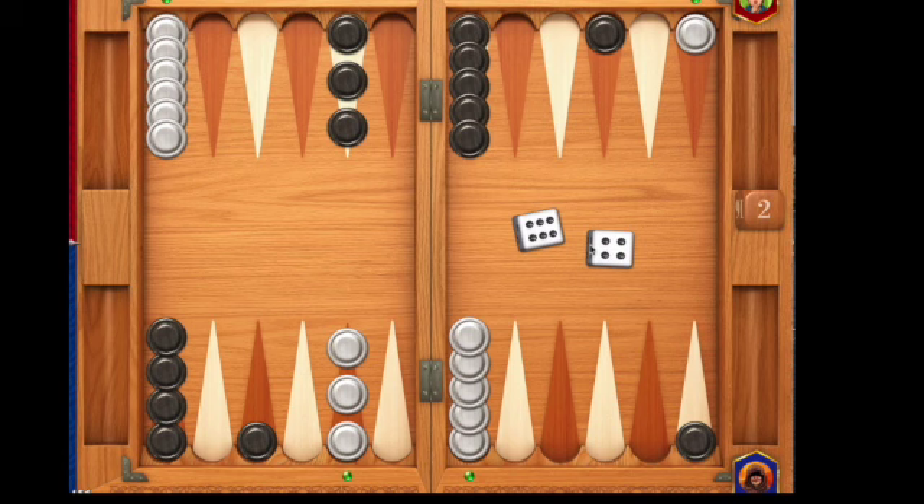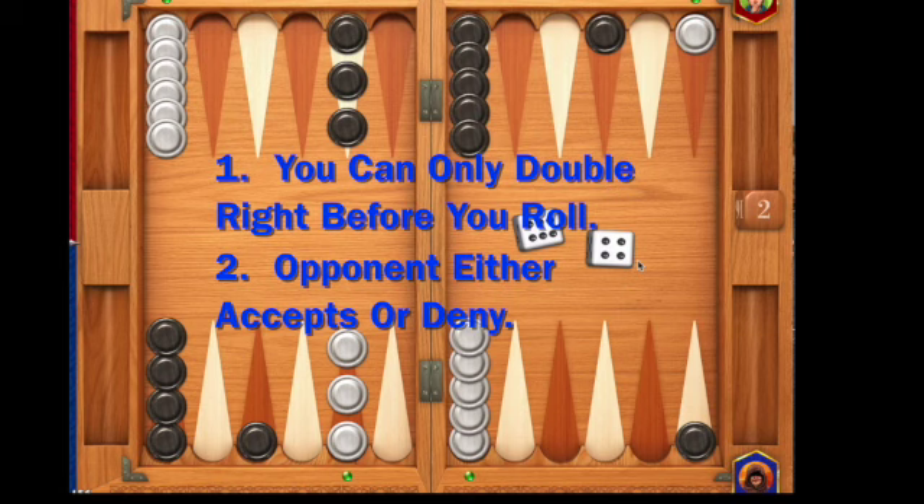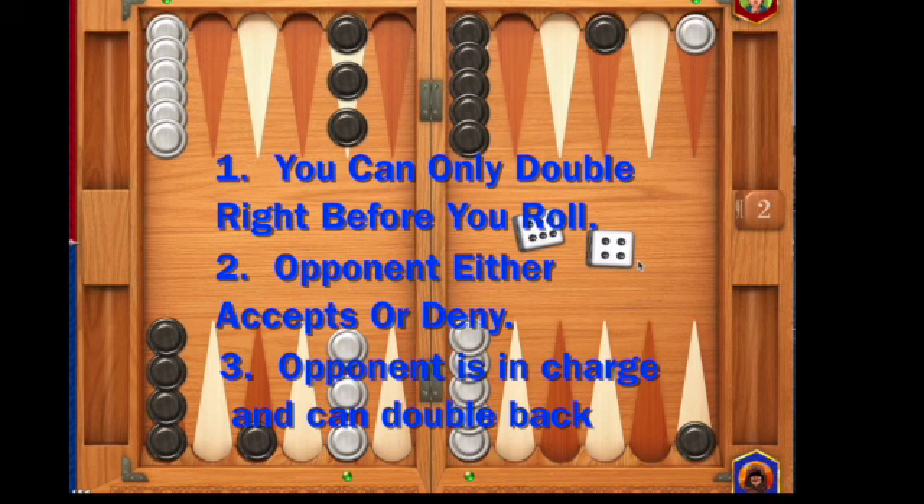Just to recap: Number one, you can only double right before you roll, not after you take a turn. Number two, your opponent needs to either accept the double — in which case the game is double points — or the game is over and you've won. Number three, once your opponent has accepted the double, they're in charge of the cube and they can double you back, but you cannot redouble them.